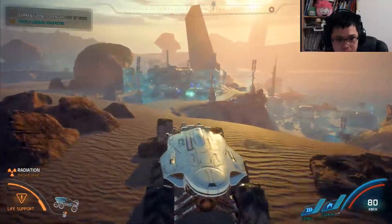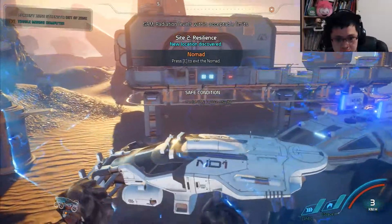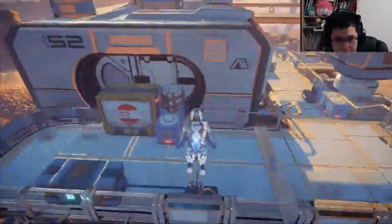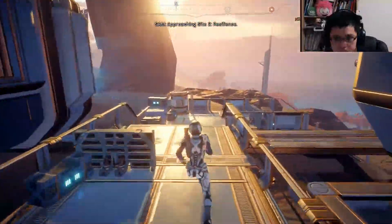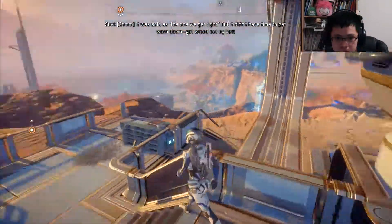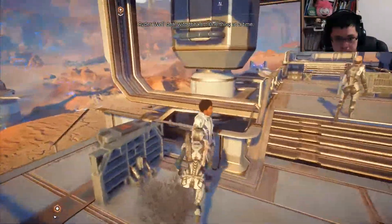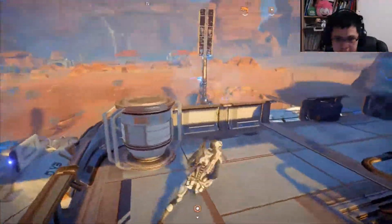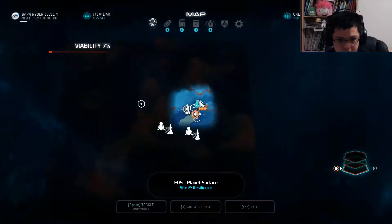What's this? Radiation levels within acceptable limits. Site 2. Look at all these cars. Approaching Site 2. Resilience — it was sold as the one we get right, but it didn't have time to get worn down. Got wiped out by Kett. We'll deal with the Kett — one thing at a time. I don't have time to investigate this. Let's get on with investigating the beacon.